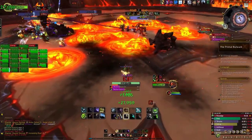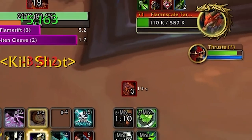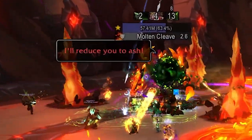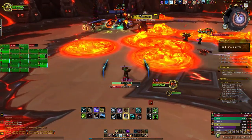Incinerating Roar deals damage to the entire raid and applies a stacking debuff on players. The debuff is dispellable. The last attack is Molten Cleave, a frontal melee attack that can hit multiple players. Aranog will target a player and begin charging the cleave, so every player in melee range should get behind him.